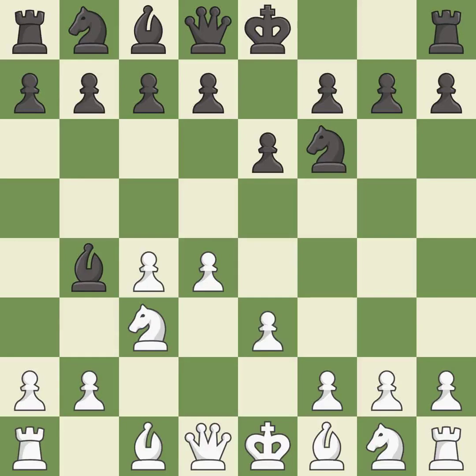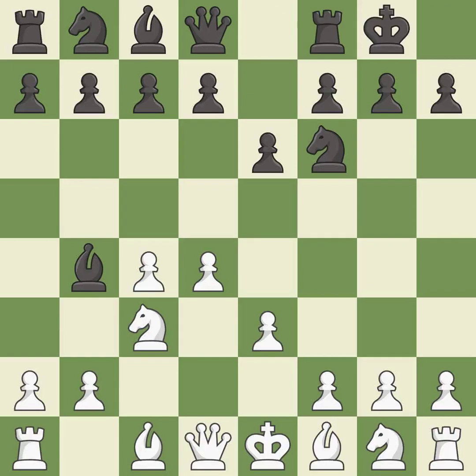e3 supports the d4 pawn and allows the light-squared bishop and queen to develop. Castling gets the king out of the center and activates the rook. Ne2 develops the knight, protects the c3 knight and the d4 pawn — if black captures on c3, then white can recapture without doubling their c-pawns.